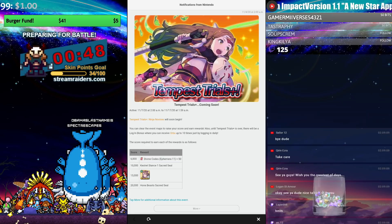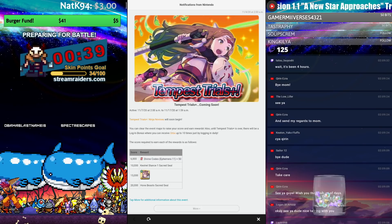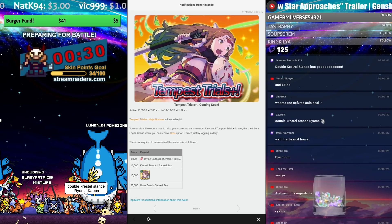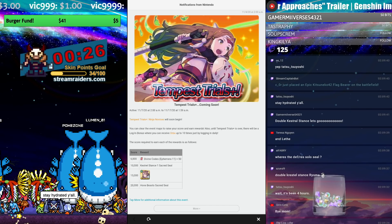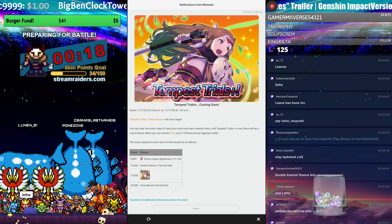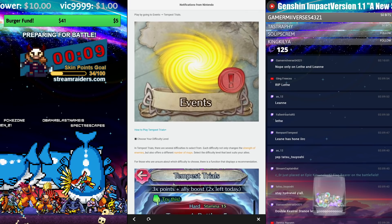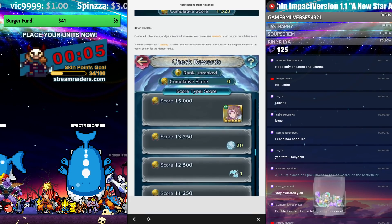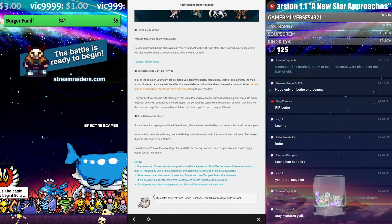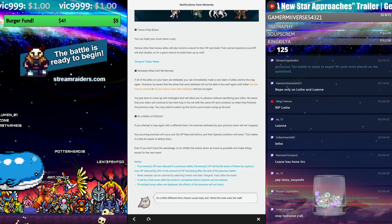Home Beast is really important — the only way to get it before was Leanne, and it was available on demoted Rafiel when he was available. This makes it really easy to deploy Raigh, who comes with Fortify Beasts and is a three-to-four star — now you just drop the Home Beast seal on him and he's an omni buffer for beast teams. Leanne is available in the manual path as the first tier unit. You can also run Home Fortify Caineghis — there are a bunch of great options.